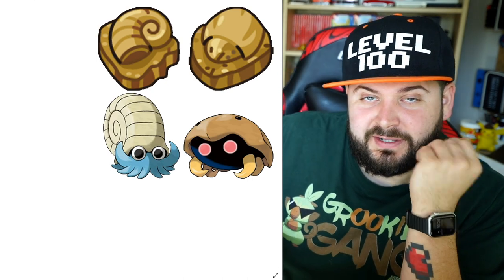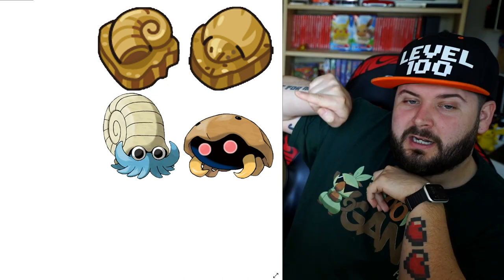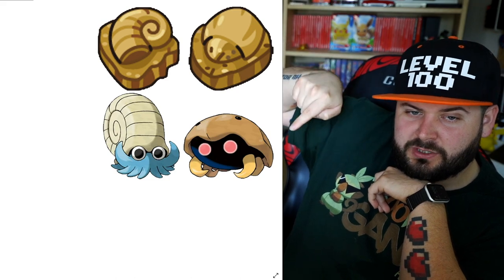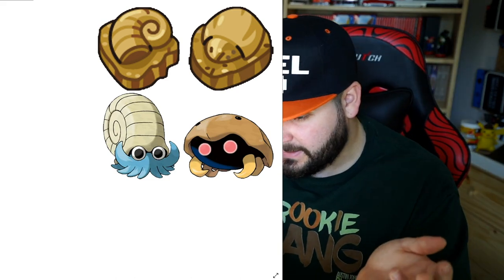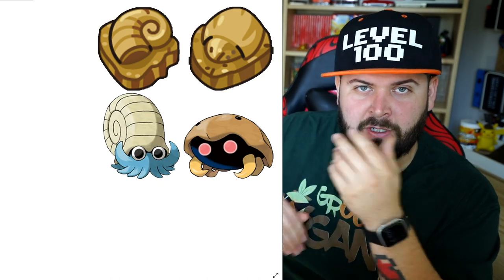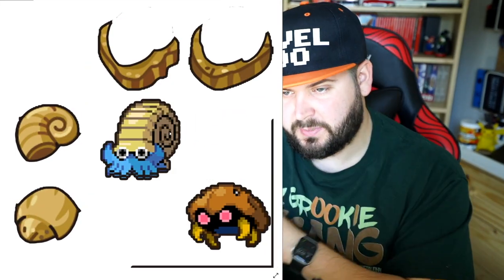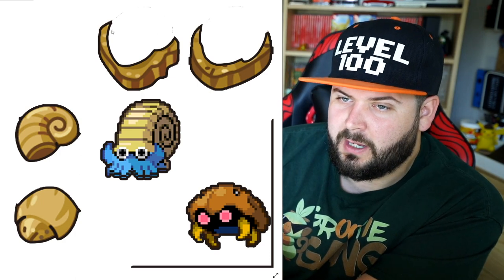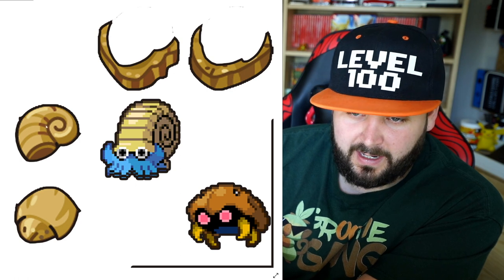Let's do this entire video with the Dome and the Helix Fossil, since I'm sure all of you are very familiar with those two Pokemon. The Dome Fossil gives us Kabuto and the Helix Fossil gives us Omanyte. What they're seeing is the top half and the bottom half of the fossil are separated. I also changed these to the 8-bit sprites instead of the official artwork.